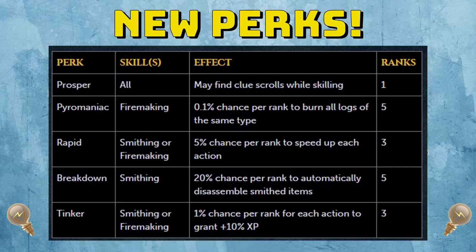The next perk is my favourite one they released, and that is Pyromaniac. It only affects firemaking, but it has a really cool effect: a 0.1% chance per rank to burn all logs of the same type. It has five ranks, so it has a maximum chance of 0.5% — pretty much like a cash buff where you burn all your logs at the same time. It only has a 0.5% chance, which means 1 in 200, but that 1 in 200 that gets done instantly speeds up your XP per hour quite a lot, especially if it procs on your first log. Typically you burn 1,000 or so logs in an hour, so expect it to proc about five times on average. If it procs on your first log in your inventory all five times, that's going to be some major extra experience.